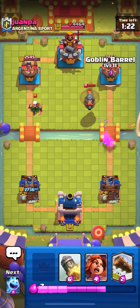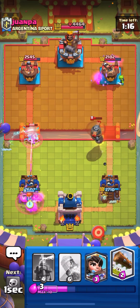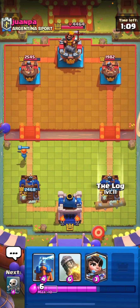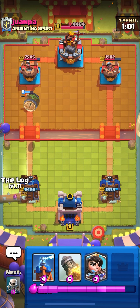Flying machine soaks that up. That's a bad goblin barrel — the reason I didn't use my log is he might mirror his goblin barrel, and I just want to log that. I'm just waiting here, playing patient. And there it is — going for a log.